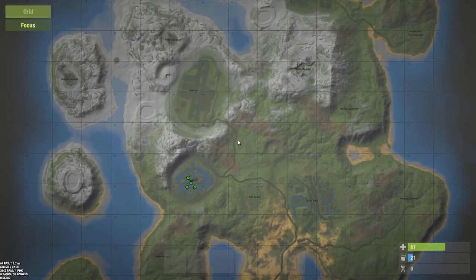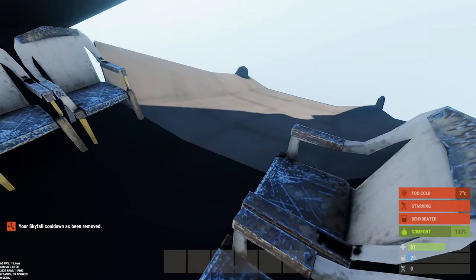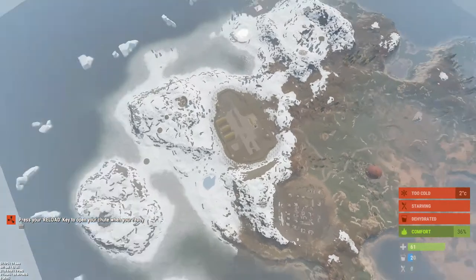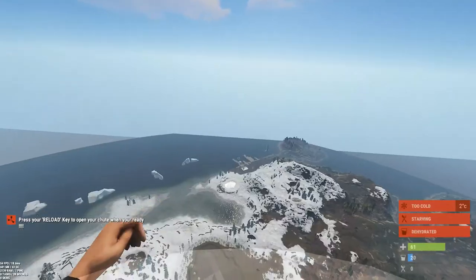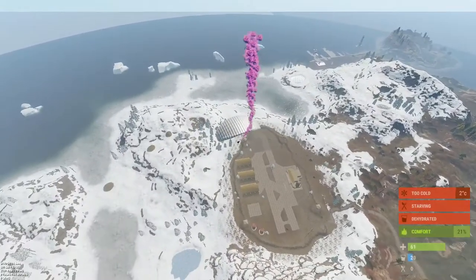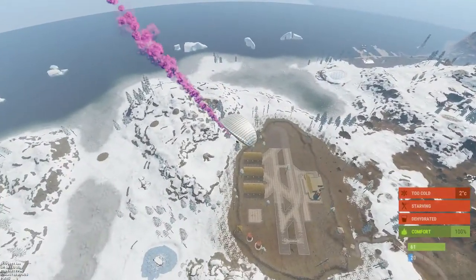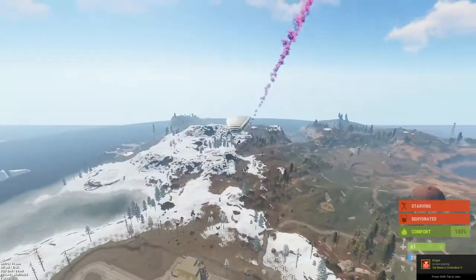We're going to drop out right here. I'm going to get to the airfield, so we're pretty close. I'm going to jump out. We're going to free fall here. I'm going to open my parachute up. There you go. This one does have the optional smoke generator, which you probably won't want to do because that makes a nice big target as you're coming down, but it does look pretty cool.